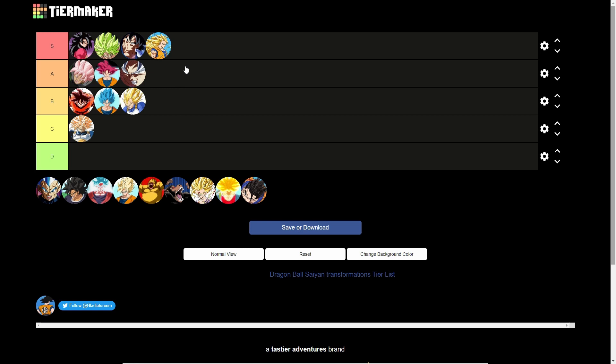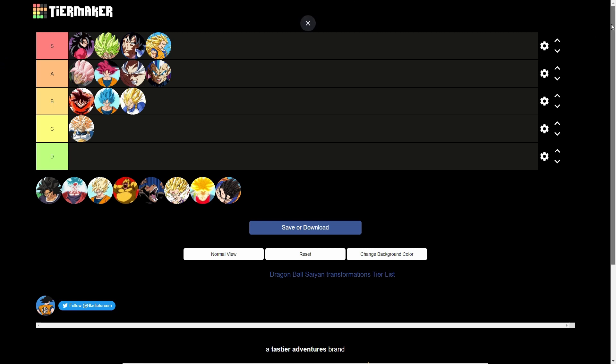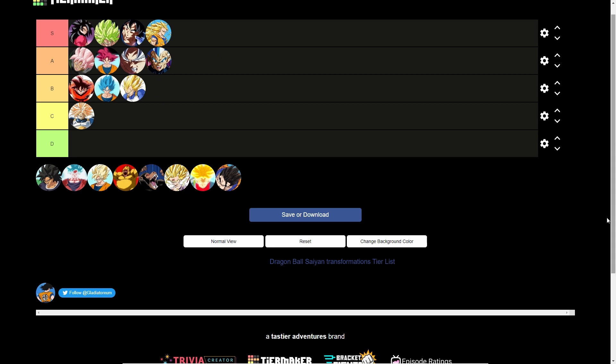Super Saiyan Blue Evolved — A tier. I was kind of disappointed when Vegeta got a new form and it was just a darker blue version of Super Saiyan Blue — a bit stupid. But it was cool seeing him tap into that form and actually get something, because Vegeta never gets love. The form is still cool though, better than the lower tiers.